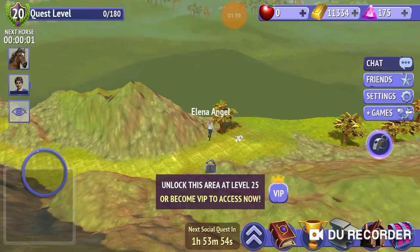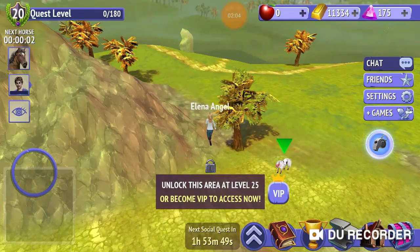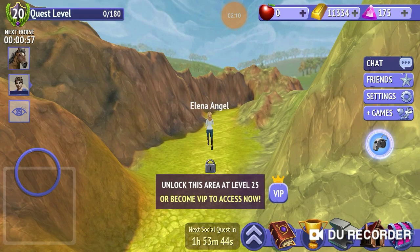So to get into the arena from here, you're just going to go down here and call your horse, and just go all the way down the path.